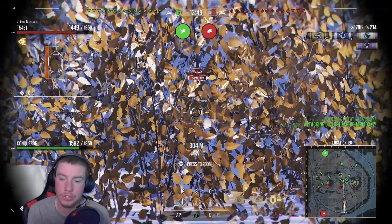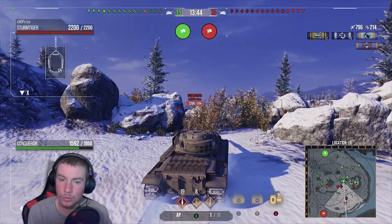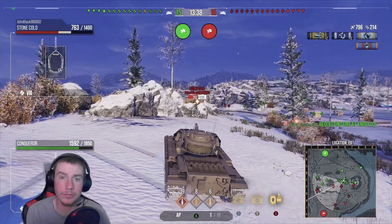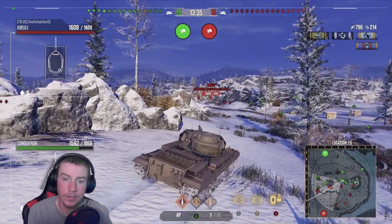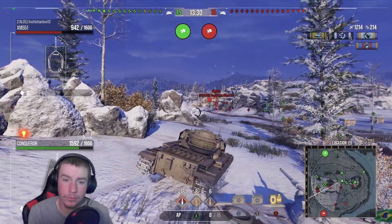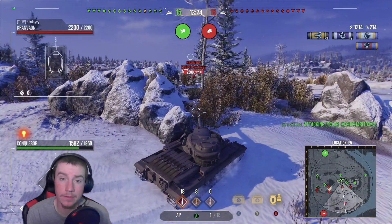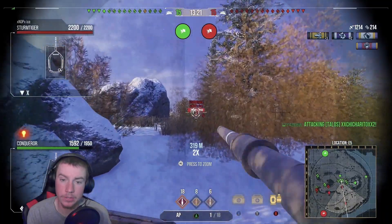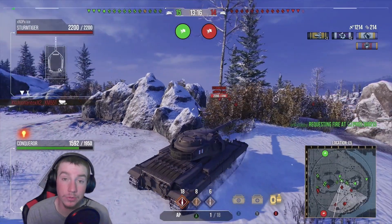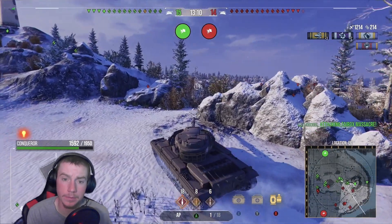We've already done 800 damage here, and I like this position on Cliff. It's nice to get in early, do some spotting, and just put down a lot of damage on tanks as they cross to the flank. You can see the Conqueror's good gun in action — it's got around 0.3 accuracy, a very accurate gun, especially with the new equipment and perk systems. It's got nice HESH rounds and overall just a great gun.